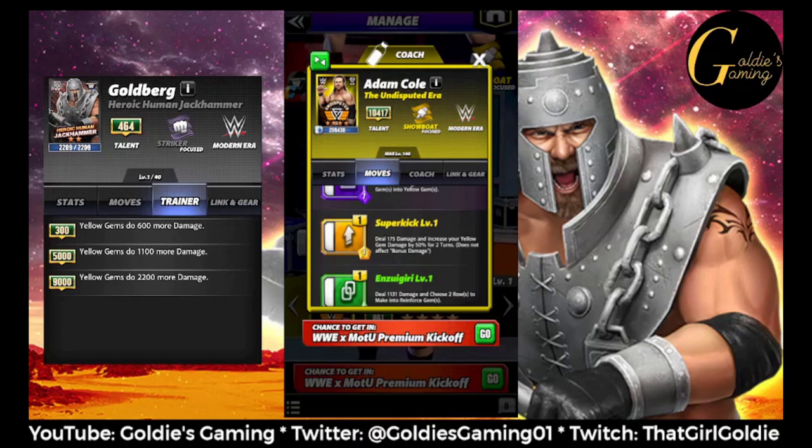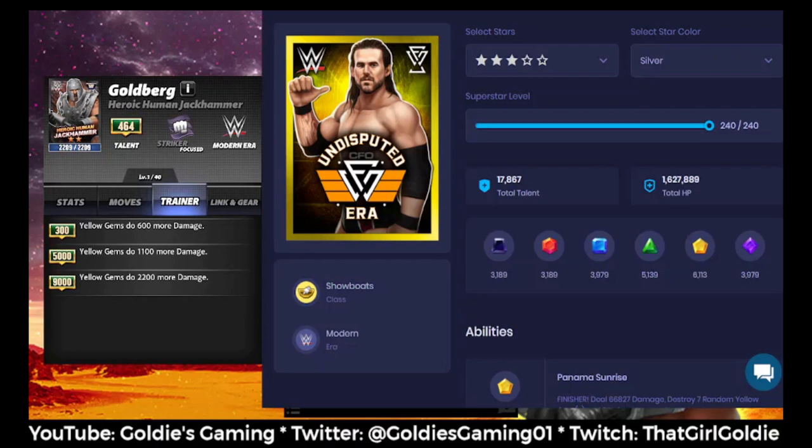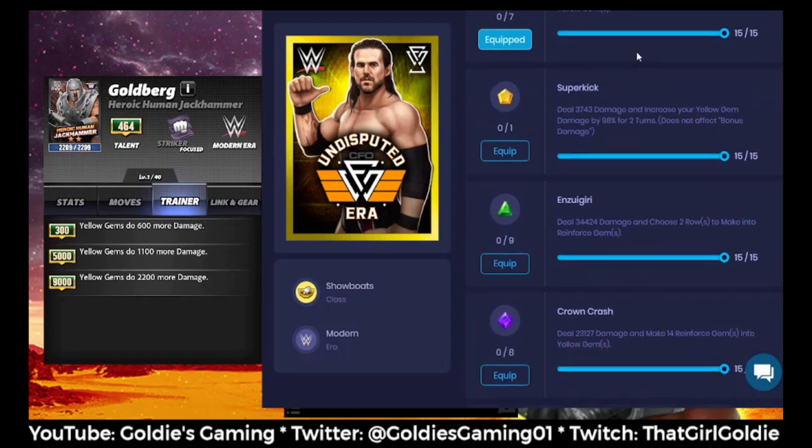I'm going to pop over to the portal real quick to show the crossover value. The number was 6286. So if you have a five-star silver with two hollow stars at max level, their yellow gems are 6113 — so you want to use Goldberg. But if you fill one of the stars they max out at 6452, so that's when you want to transition to a percentage gem trainer. At five-star silver he's boosting his yellow gem damage by 98%, so he's basically doubling the gem damage — you'd want a percentage trainer at higher level, but for lower levels Goldberg will definitely be beneficial.